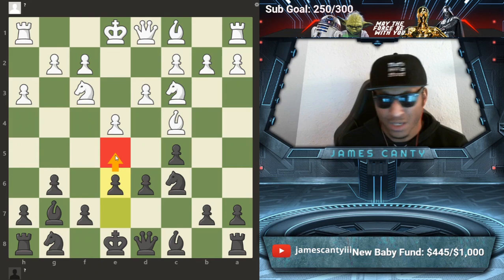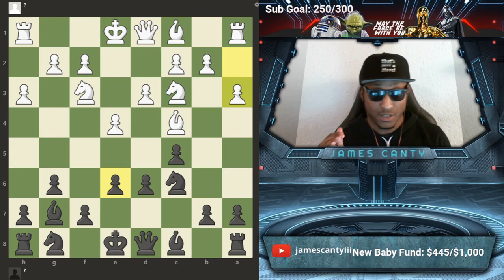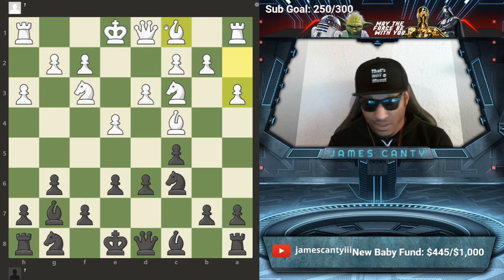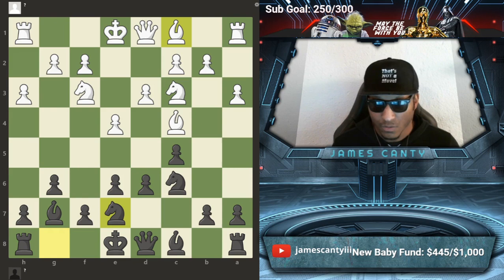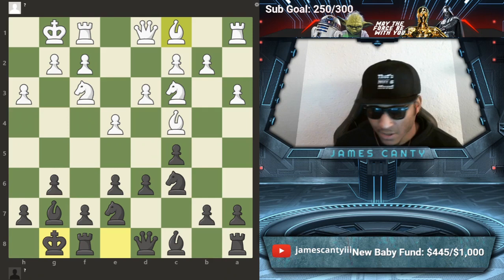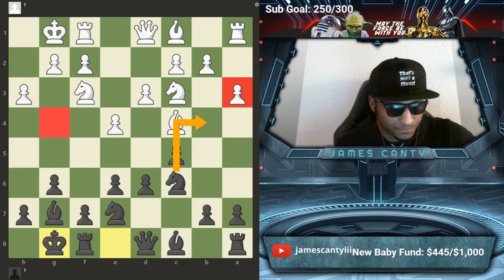So I just go e6. Why is this flexible? Because I can play d5 if I want to, but also if I have to later on maybe I can go e5. He plays a3 at this point — I was like, okay, I don't know what's going on, this is a wild game. I've never seen a Sicilian like this. I don't know where he's going to put this bishop. So he plays a3, I go Ng-e7. We have castles, castles — still easy stuff. You've got to develop in the beginning.